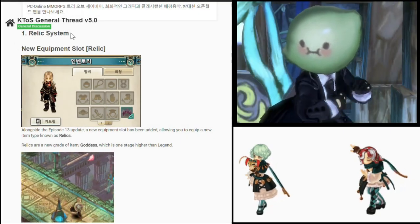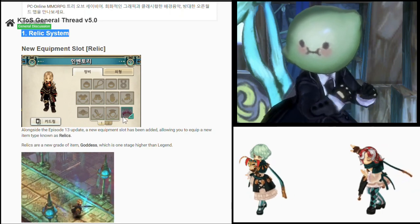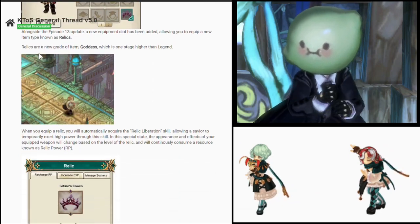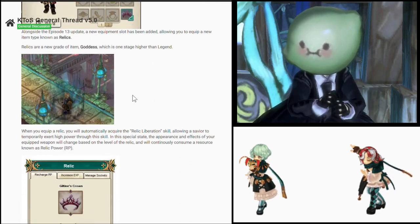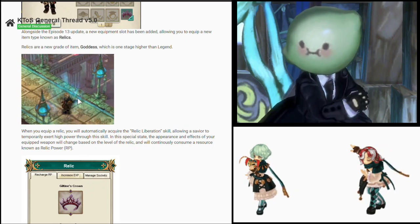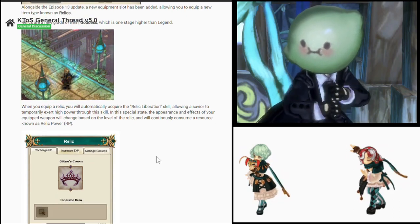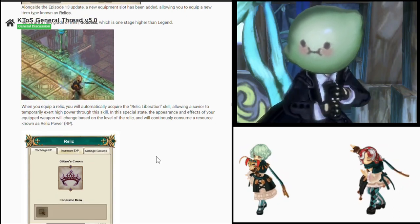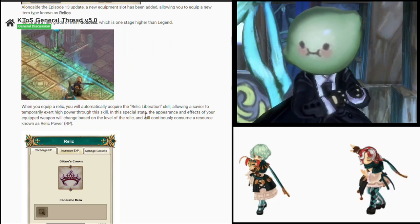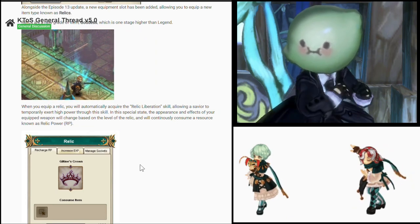And here it is guys, number one: the Relic system. There's a new gear slot beside the sub slot, and based on the next image it looks like we're gonna go super saiyan with the new relic system. The shield and weapon changed appearance — that's cool. But I'm slightly nervous about this because it might cost us a minimum of 1 billion. I hope it's not arcstones, because arcstones are gonna be 1 billion each, and that's if you're lucky. I hope I'm wrong.